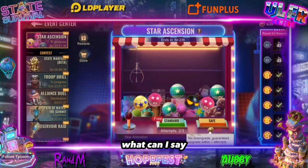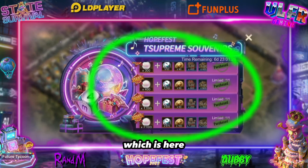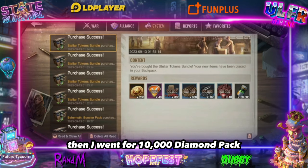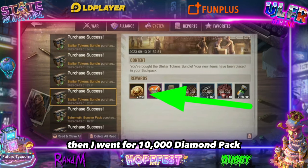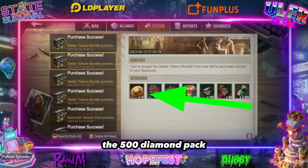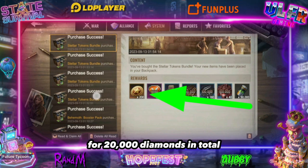I won't lie, it cost me a bit. We've already taken the full pack which is here — that brings in quite a few tokens. Then I went for a 10,000 diamond pack, a 5,000 diamond pack, a 500 diamond pack, and another 10,000 diamond pack — 20,000 diamonds in total.